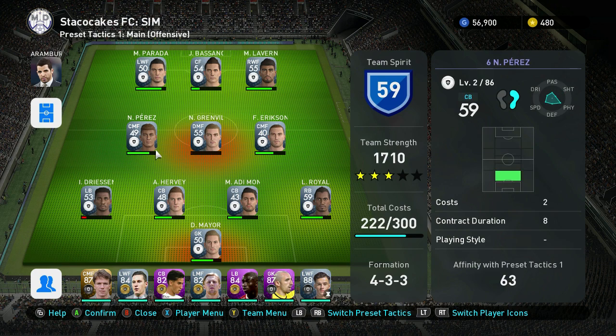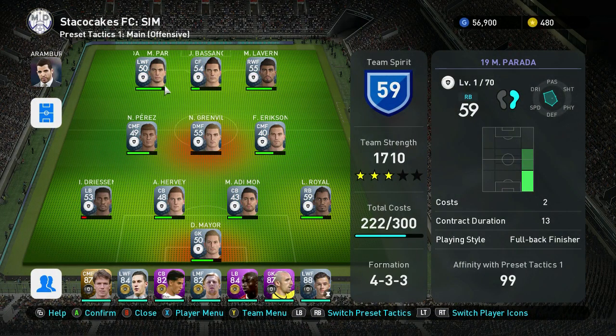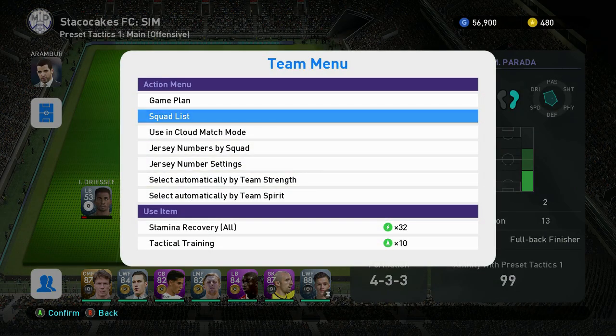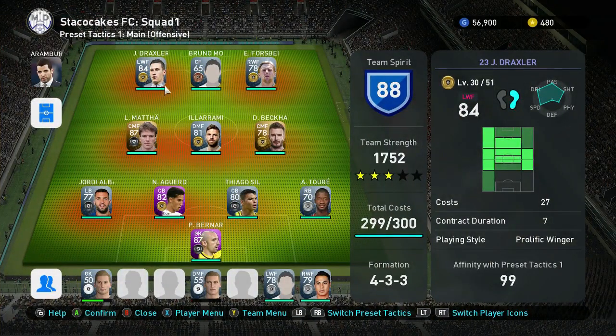When doing sim matches, these players change over every 10 games as I get new guys in, so my Team Spirit is always going to be low for the sim matches — that's why I'm losing most of them. For your actual main team though, if you hit the Team menu at the bottom — Y button on Xbox, triangle on PlayStation 4 — you can go between your different squads. Here's my two squads: squad one is my main team with Team Spirit 88, because I've used these guys together more.